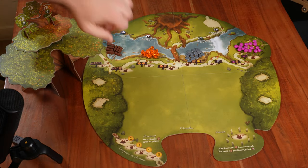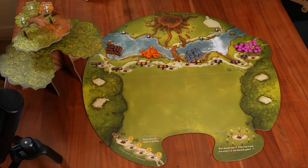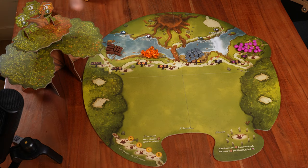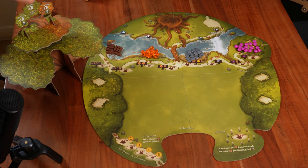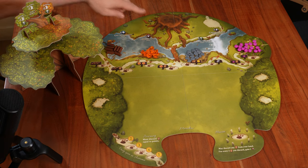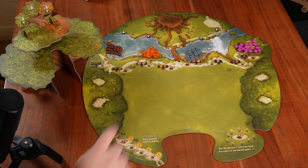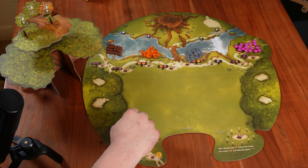First of all, we want to make sure that the board is at the center of the table and the tree is right over here on the stump. Since I want to make sure you have everything in the frame, I've put the tree over here, but in a normal game and normal setup I would have put the tree right over the stump. The next thing is to make sure that we have all our resources along the river.